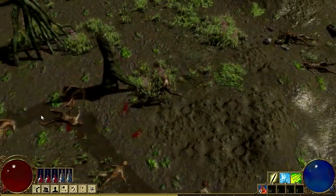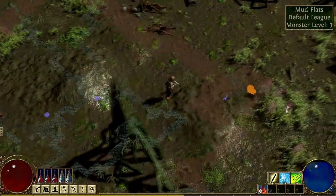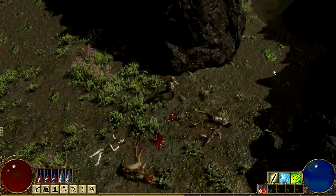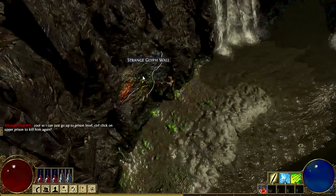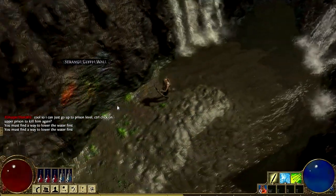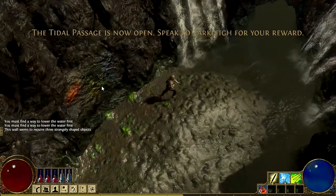Wait, I hear some zombies over here. Are these just respawns? Anyway, we're done. I can't wait to do that stuff on the rune wall — this is gonna be good. Wait, what is this here — let's just look at the tidal passage first. 'You must find a way to lower the water.' Oh well, that's probably this. The tidal passage is now open — speak to Tarclay for your reward.